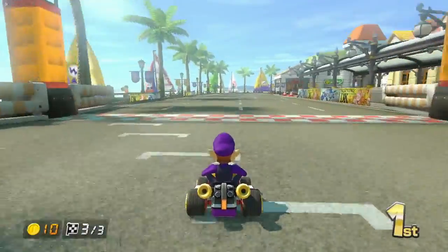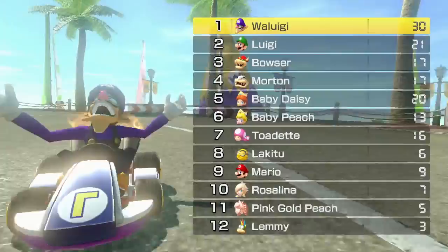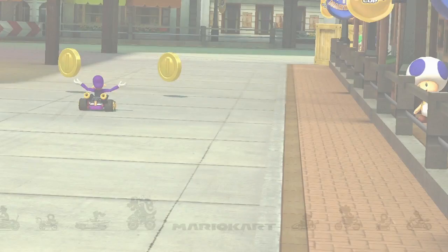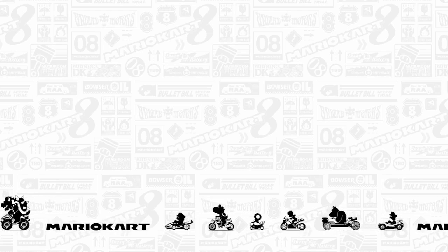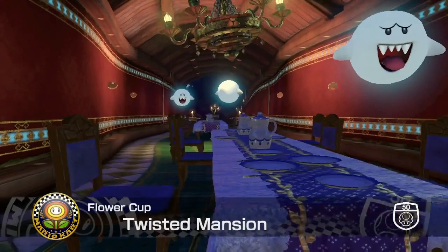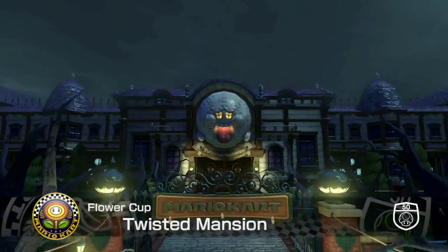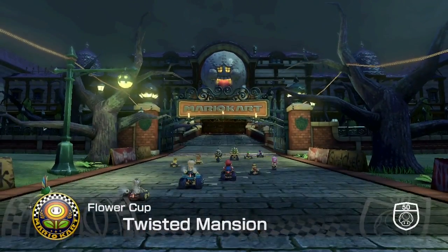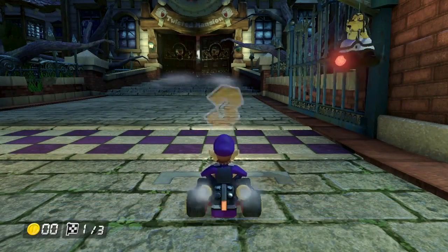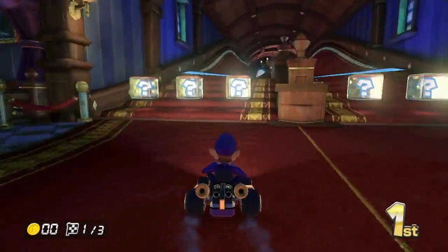Alright, looks like we're going to be finishing up the second race already. Twisted Mansion — this looks to be based off Luigi's Mansion, another interesting track design. This looks really cool, seems like there's a lot of twists and turns. Let's try for another boost start — I probably won't get it though. That was like a mini boost, so that works, I guess.